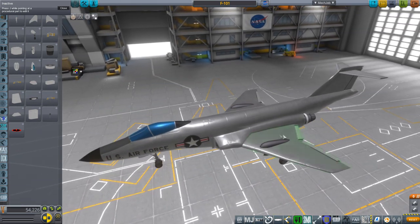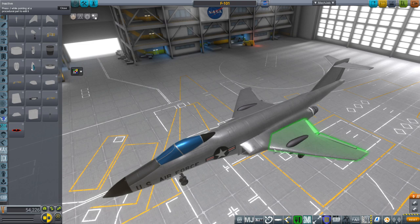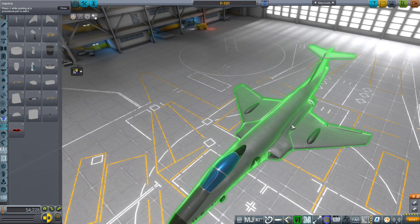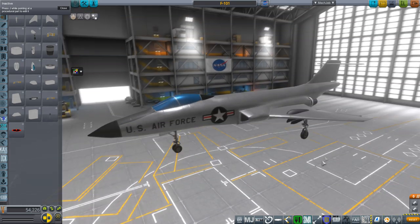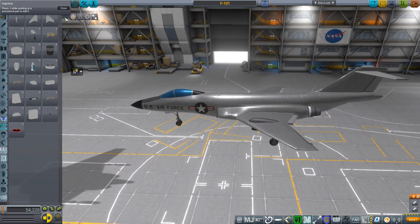The real F-101 has a nice smooth transition between the body and the wings, but because I made the wings a separate part, it was best to have a flat surface to attach them to, and so it ended up like this. So not quite the smoothest rendition of the F-101 ever, but I'll show you how to put it together because I'll put the parts in the video description, whether they work or not.